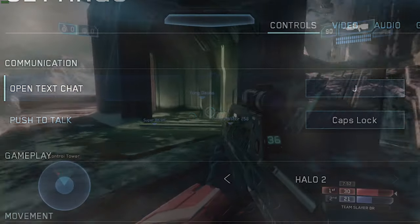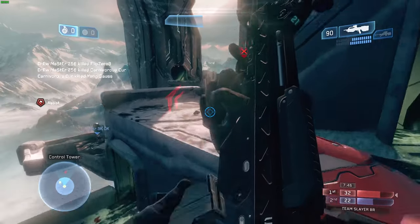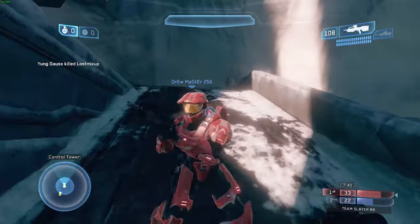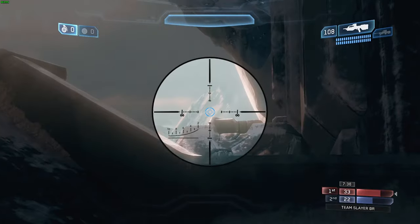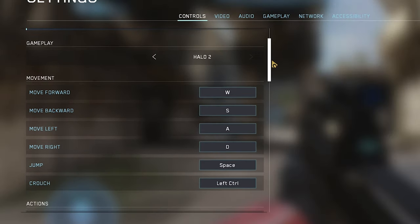For push to talk, you want something you can easily hit while moving around or in a fight so you can call out to teammates. I use caps lock because it's easy to hit with my pinky — just pick something close to where your hand sits. For movement keys I use the defaults: W, A, S, D. And for jump I use space, though once dual binds come to the Master Chief Collection I'll also bind mouse wheel down for jump.